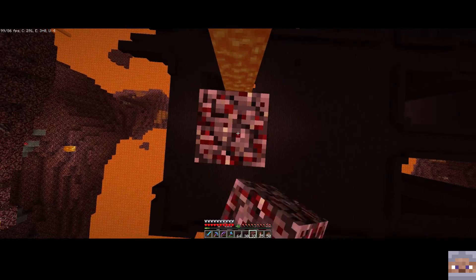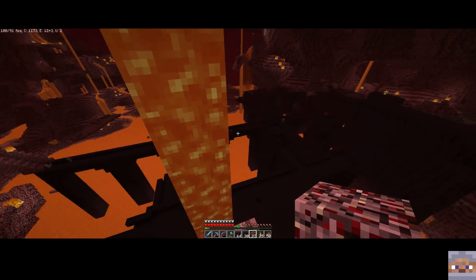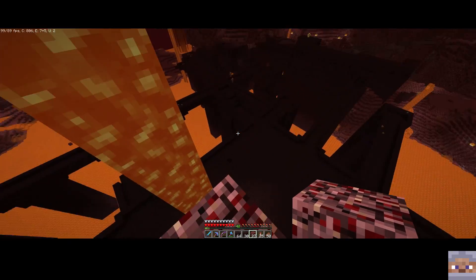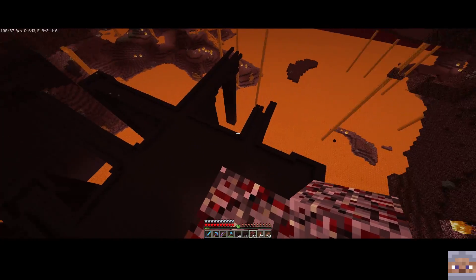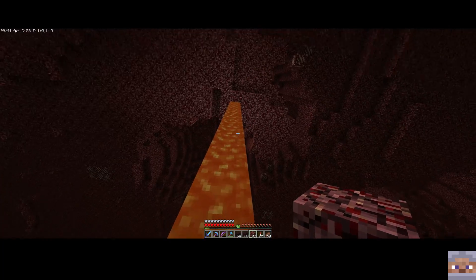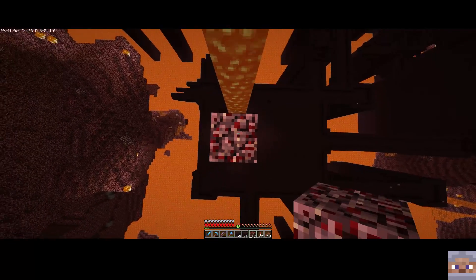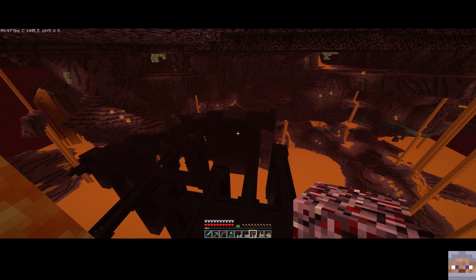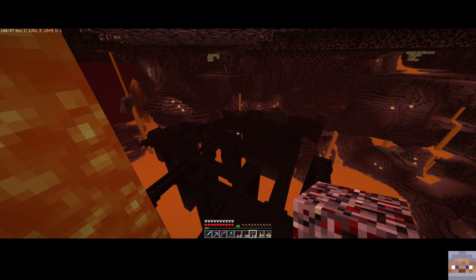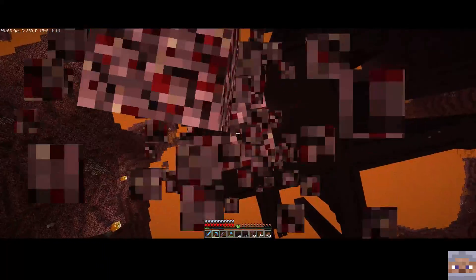Hey guys, just wanted to show you how much we've gotten done - the platform's coming together. What we're going to do is extend it so it covers that cross platform area over there and goes all the way down to that edge. We're going to continue to extend this platform until we get as many of those cross platform areas in. After we get this, we're going to have to go over to the rest of the fortress and make sure there are no spawning spots - that means we either slab it up or tear it down.